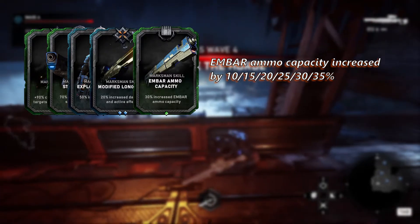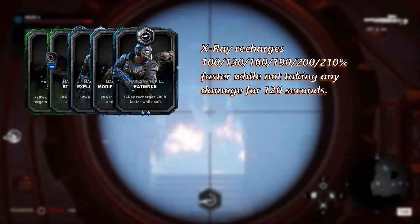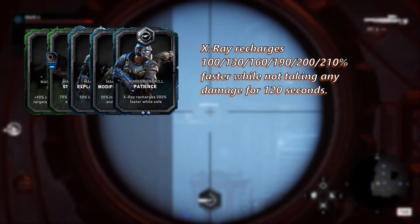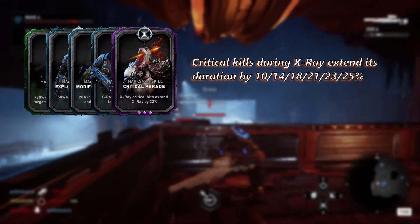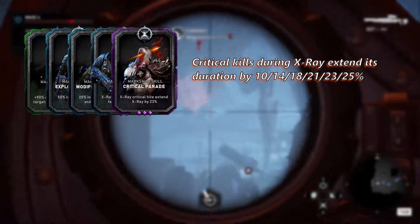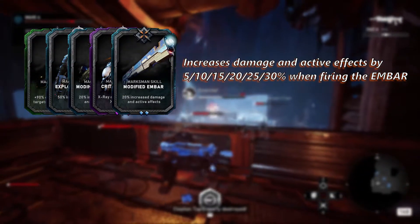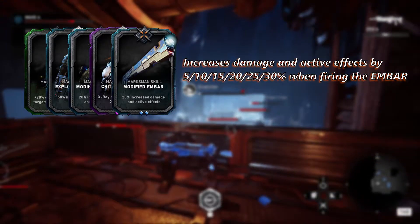Once you hit level nine and get your last card slot, you will also have unlocked Patience. This card is okay but I think it needs a bit of tweaking — two minutes with no damage taken is a bit difficult, so use it for now but don't expect too much out of it. Level ten will unlock Critical Parade, which allows your ultimate ability to last longer as you get more headshots. At max rank each headshot adds on almost four seconds to your ultimate duration. At level eleven you will unlock Modified EMBAR, which is not worth using at lower ranks but can be useful once leveled up.